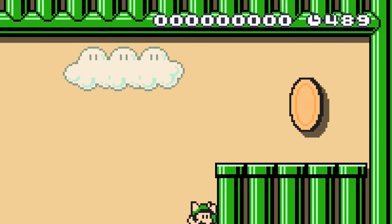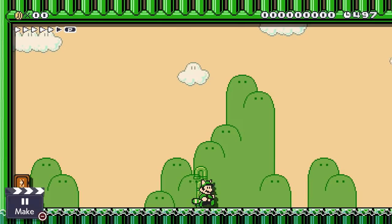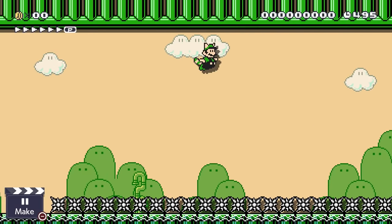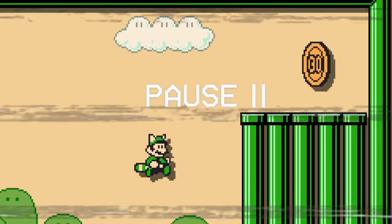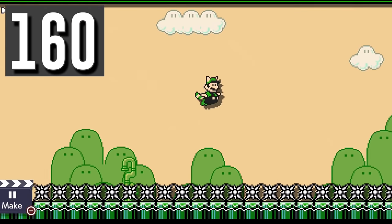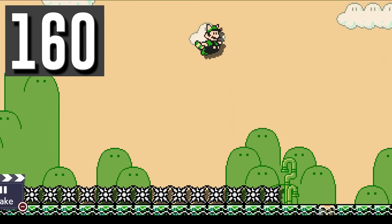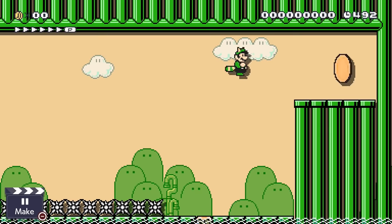Luigi has a super leaf and needs to fly up to the top right, but every time he tries he can't make it far enough. Luigi can gain extra distance by always doing a tail whip before pressing the jump button in flight. When done correctly, this keeps his speed up so he can move further.